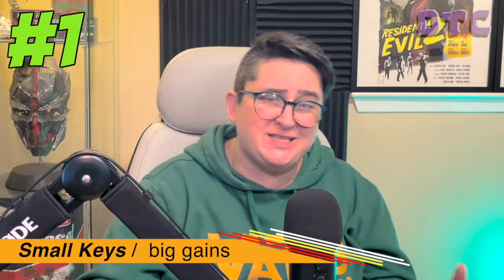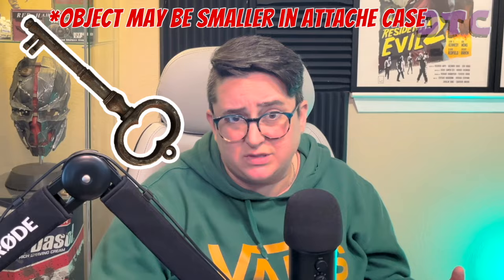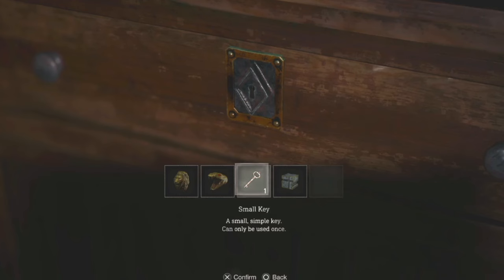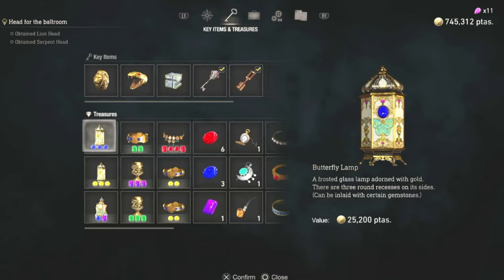First up, in the Resident Evil 4 remake, small keys can be found throughout and they unlock locked drawers. Surprise! These keys can even be purchased from the merchant with Spinel in the DLC Separate Ways. They're seemingly interchangeable, meaning you can use any key in any lock, but somehow, the minute you use one, they poof out of existence.